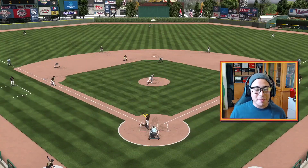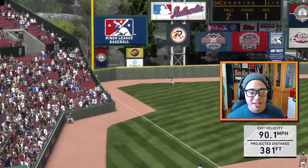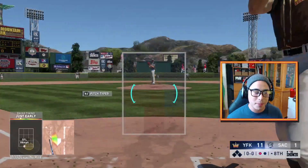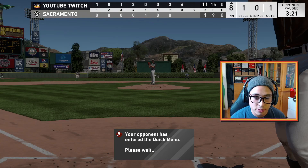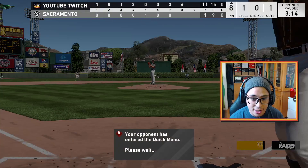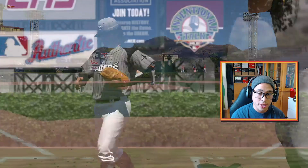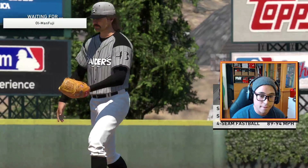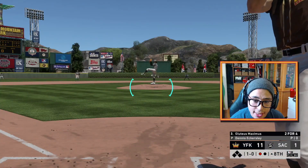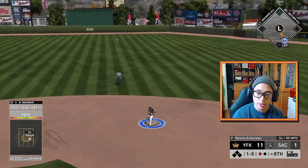Look at them damn glutes! He redeemed himself when he had the opportunity — goes deep, brings in all those runs, now we're up 11 to 1. I'm happy Ernie Banks was able to redeem himself. Two for five — that's not a bad start at all. He gets the home run and four RBIs this game. He may be in player of the game territory — we'll have to see.